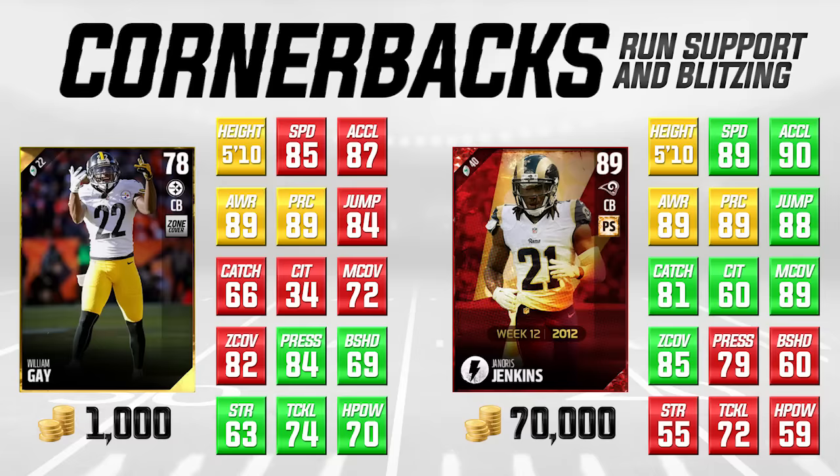If you're sending blitzes out of the nickel or the dime where you've got a cornerback coming off the edge — and those are some of the most effective blitzes this year — William Gay is a very, very nice option. I would highly recommend him for that because the hit power and tackling he has means he's going to be able to get in there, hit the quarterback, and force fumbles, which is very important this year.